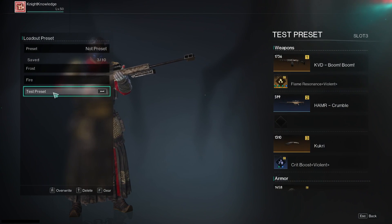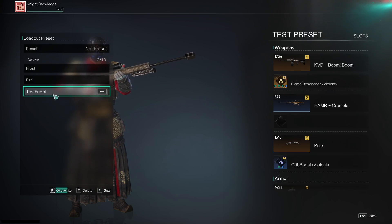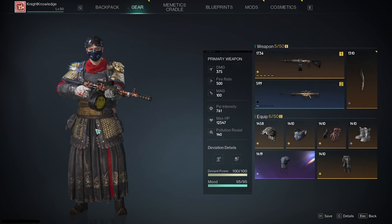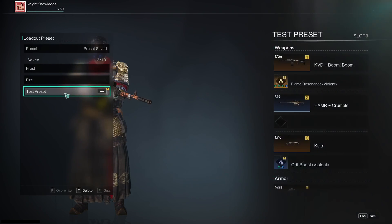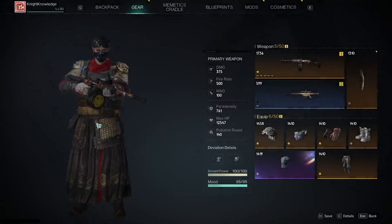If you make adjustments to your build, you can go back to the loadout screen, select the loadout, and press and hold R to overwrite and update the build. If you need to get rid of a loadout, select the loadout, then press and hold T to delete it. There's no warning message, so pay attention when you do this.